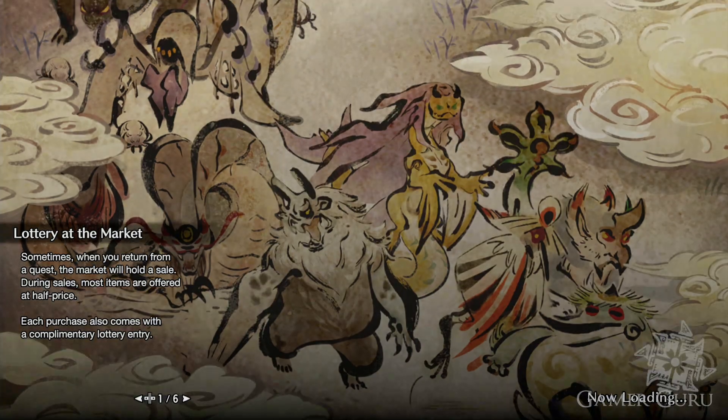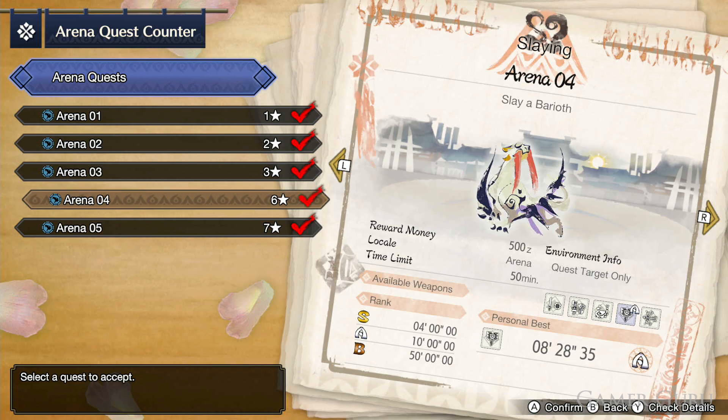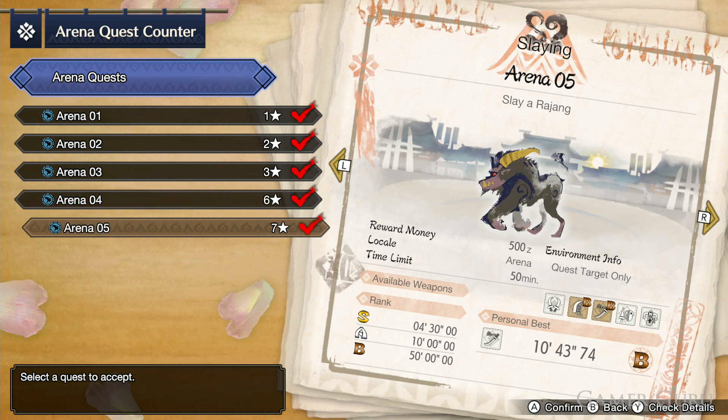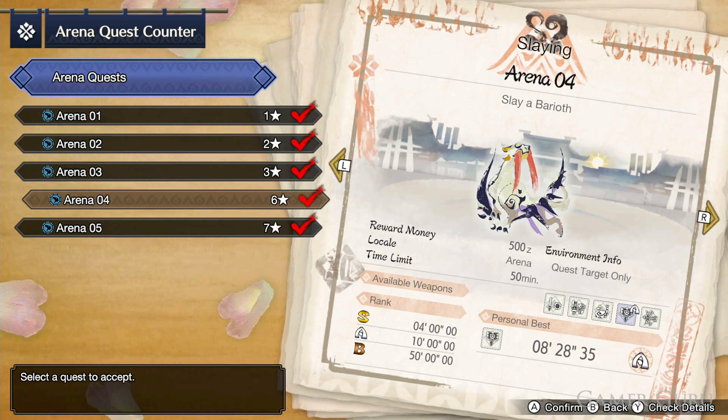The ace hunter coins and hunter king coins raise more questions — they don't seem to be locked to any specific arena challenge, but they do seem more likely in some over others. The highest drop rate for the ace hunter coin appears to be in the rajang fight, arena number five, and the hunter king coin in the baryoth fight, arena number four.